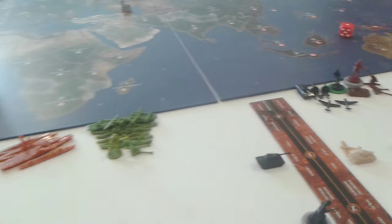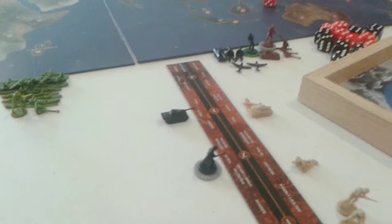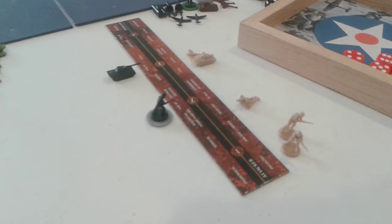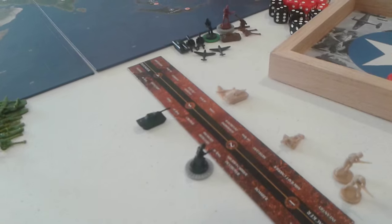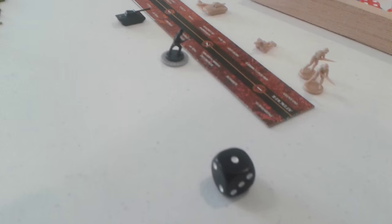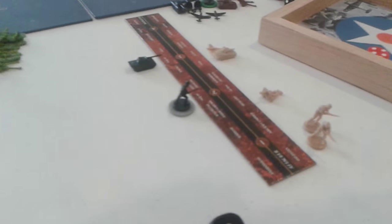Axis and Allies 1942 2nd Edition — back with another video today. I'm just going to be going over some combat, if that makes sense. I've set up a couple battles here that are all taking place. This is just for if you're a little confused on how the combat actually works in the game. So I've got this first battle set up right here. This is just a basic land battle. It's the UK's turn right now — they're attacking Germany. Attacker and defender — I never really get that right on that side, but that's fine.